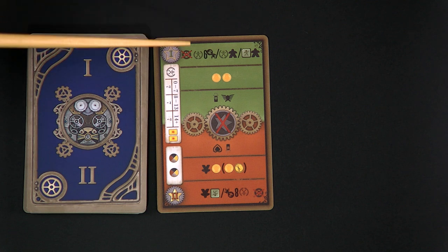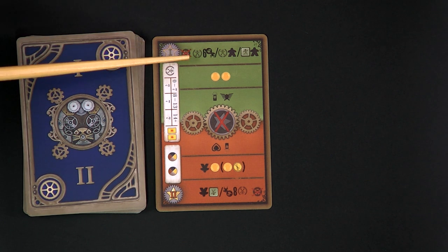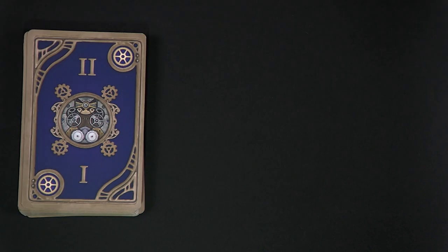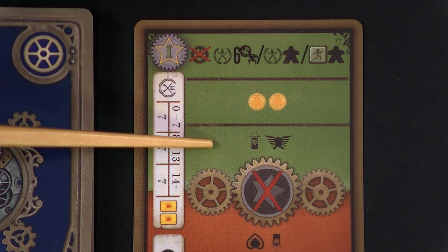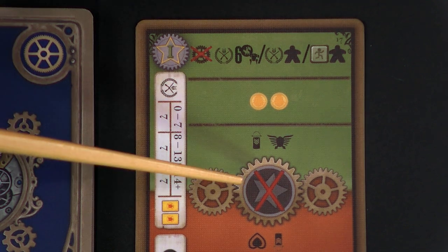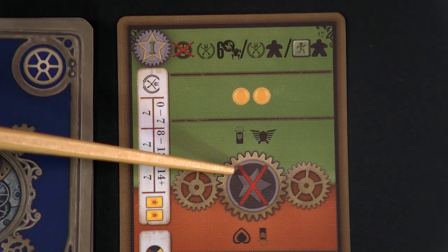When you flip an Automa card, you'll see a green side called Scheme 1, noted with Roman numeral 1, and a reddish-orange side called Scheme 2, noted with Roman numeral 2. At the start of the game, focus only on Scheme 1 and completely ignore Scheme 2. Later in the game, the cards get reshuffled and rotated 180 degrees, and from that point you use only Scheme 2. Think of each line and the center star as four phases: line 1 tells you which unit to move, line 2 what the Automa gains, line 3 what recruit bonuses you earn, and the center star tells you whether to advance the tracker cube. If there's no red X covering the star, advance the cube; if there is a red X, don't advance it.